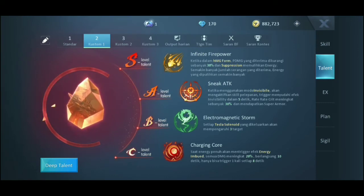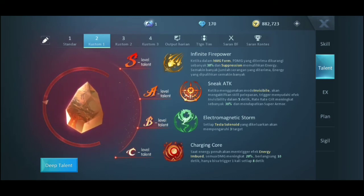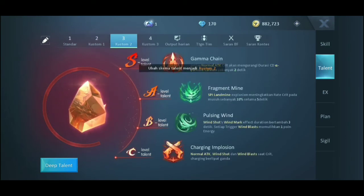Build kedua cocok buat kalian yang suka main defense terlebih dahulu — nungguin energinya penuh baru kalian ngebantai. Skill C pertama gue pake Charging Core, supaya skillnya penuh dulu baru bisa nambah damage 20%, waktunya 10 detik. Build kedua ini kurang efektif, tapi khusus kalian yang suka main save. Skill B-nya gue pake Tesla Electromatic Storm supaya targetnya jadi 3 untuk snack attack. Ketika kalian masuk mode invisible, skill yang ngilang itu bisa nambahin critical rate. Dan untuk S-nya buat bertahan aja.